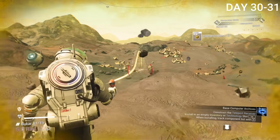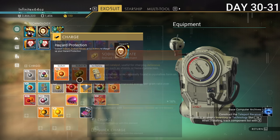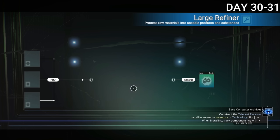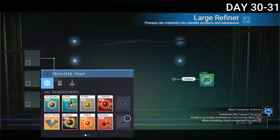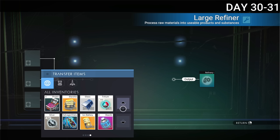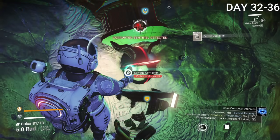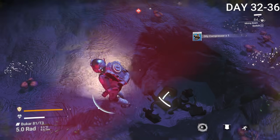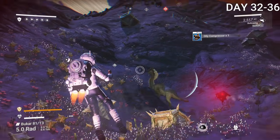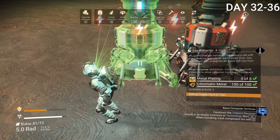I wanted to make an oxygen farm, so I purposefully flattened out an entire area with my multi-tool — which I'd later realize was a complete waste of time. The reason I wanted so much oxygen was to make ionized cobalt, which you essentially never run out of: one piece makes six, which makes six more, and so on. The only limiting factor is oxygen. Ionized cobalt also pays pretty well. On day 32 I found some ancient scrap, dug it up with my mining beam, and got an oily compressor worth 300,000 units. I started building the farm, still unaware I was getting radon instead of oxygen — I would only figure that out after building the whole thing.